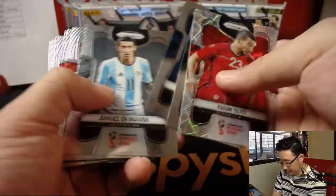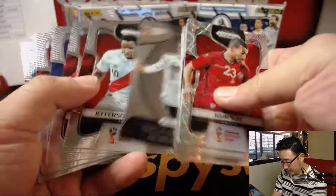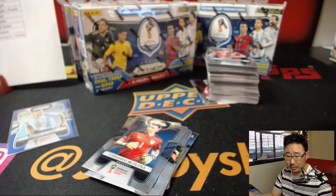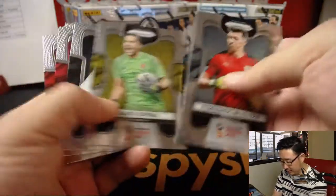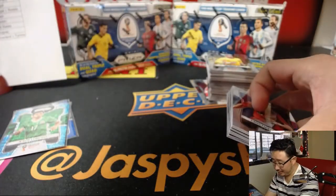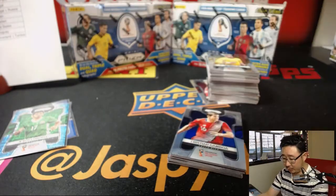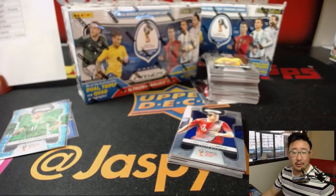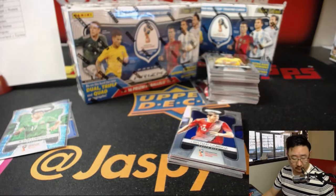Tadic. John Obi Mikel — is he still playing? We've got Jesus Corona, 67 out of 125 for Mexico — that goes to Sebastian. How many hits per box are we looking for here? It says find 16 prism parallels per box on average. I guess it's supposed to be one autograph per box or a short print insert card on average.